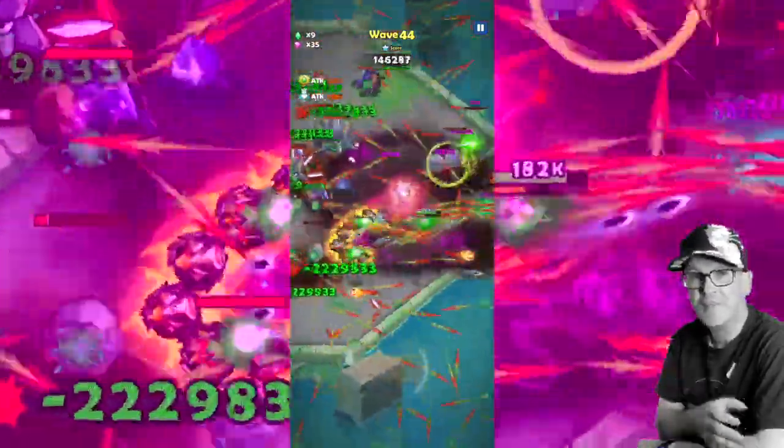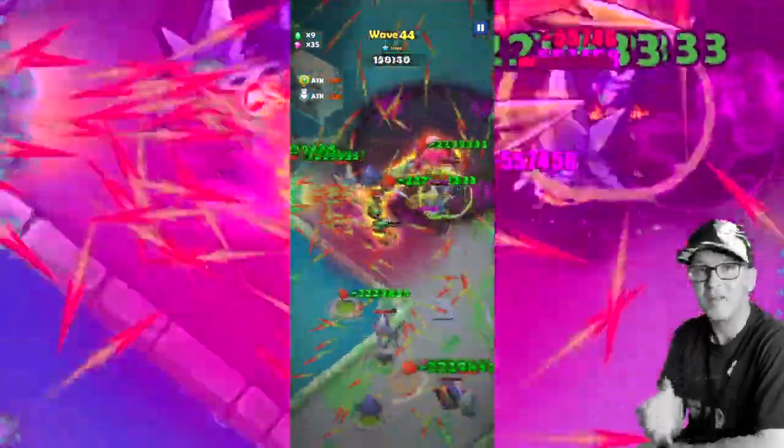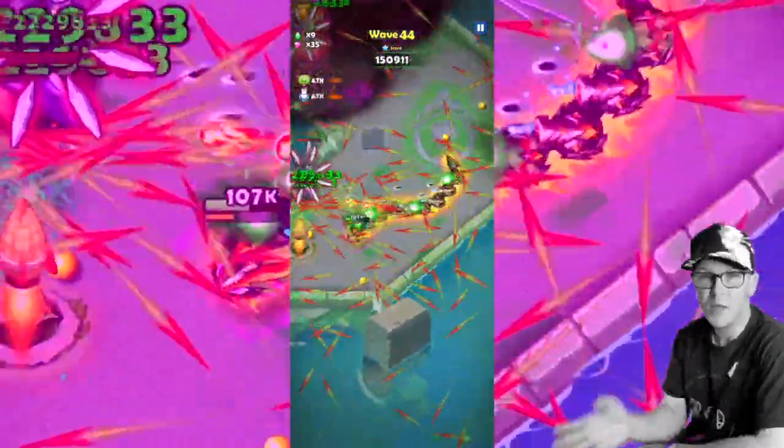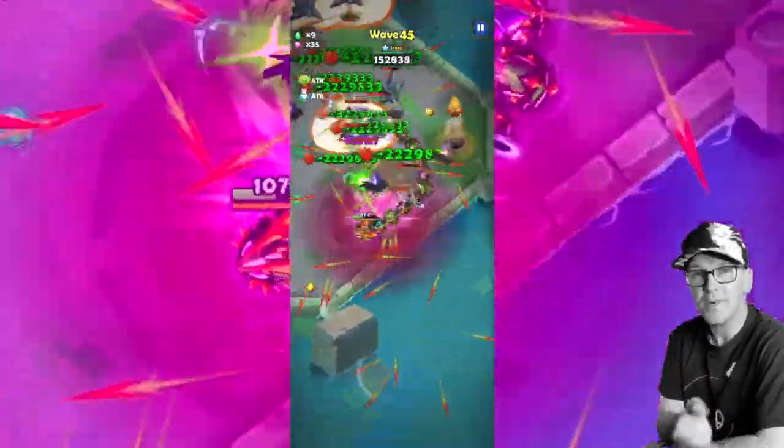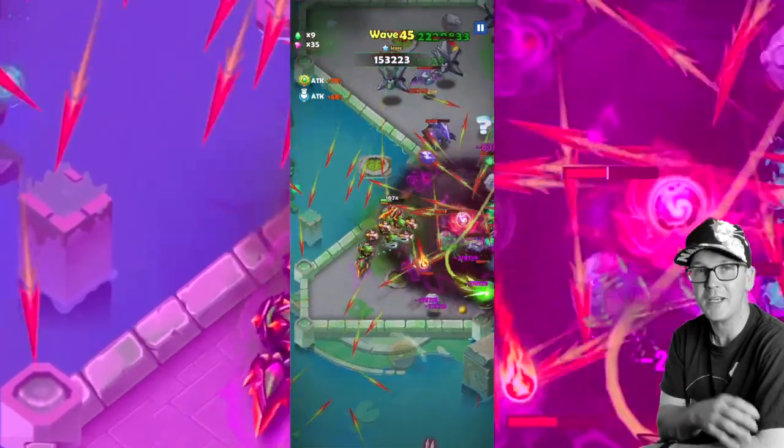It doesn't sound like a lot, but having a little bit extra to get rid of these monsters — the poison pool is pretty big on its own — so between the poison and the sentinel we're doing about five times damage, which is pretty solid when you're dealing continuous damage.